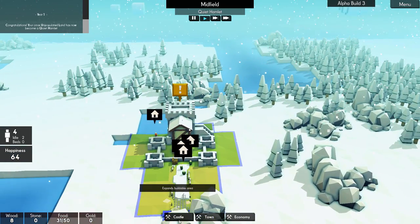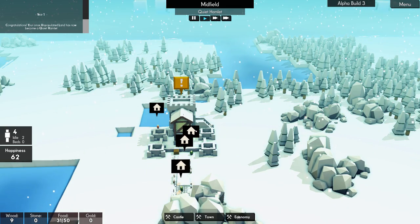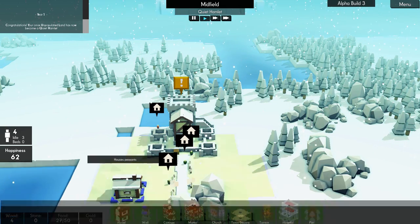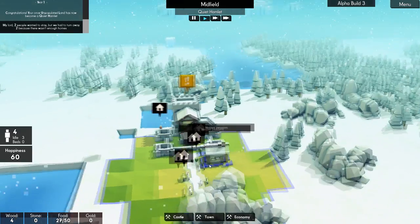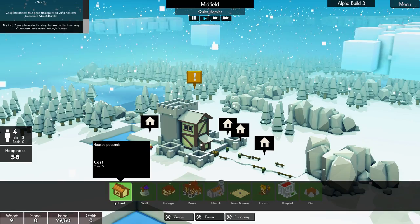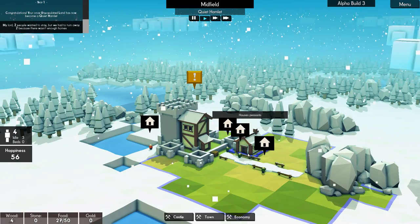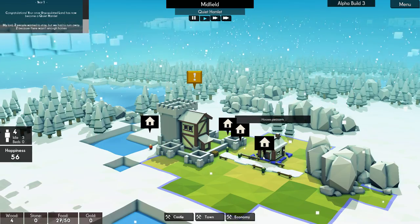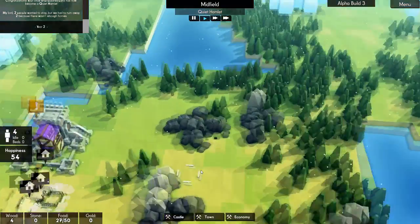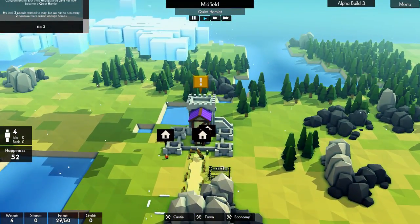Now that we have a few of those down, you can see we have a little bit of wood — not much though. Let's go over to town and we'll build a hovel. It takes five trees for this. I do want to make sure my little hovel has its door facing correctly. Do I want to put it like right next to the keep? That feels kind of weird. Let's just put it here for right now. Like I said, I'm probably just thinking into this a little bit too much.